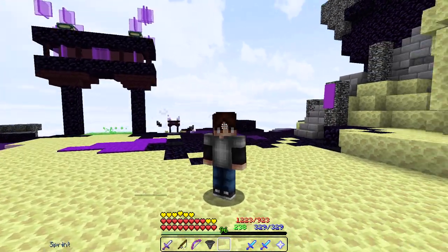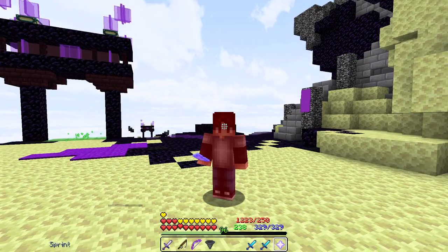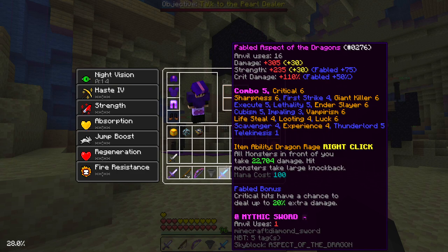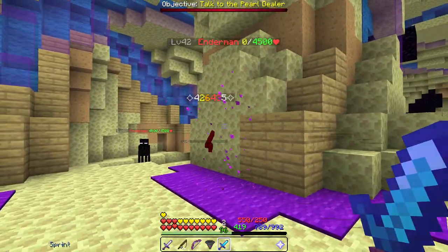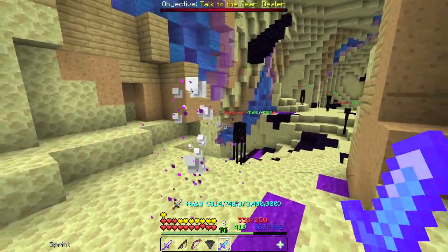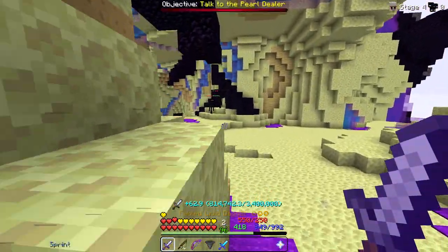We are here in The End and we are going to be testing out this sword using Tuxedo once again and a Legendary Ender Dragon. To begin, we're going to be using the Aspect of the Dragons — this is standard for Ender Dragons. Let's see how much damage we deal. Around 400k, 300k. So yeah, we deal quite a bit of damage around 400k, and now for the Livid Dagger.